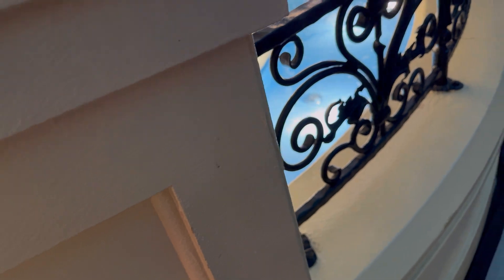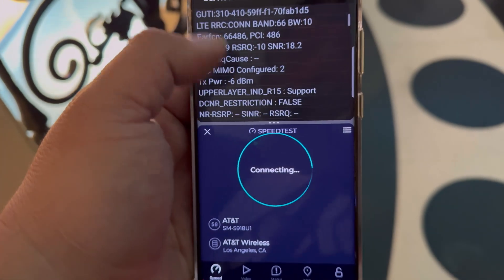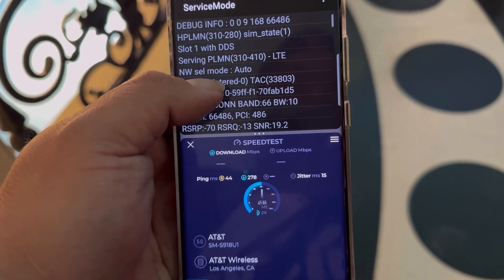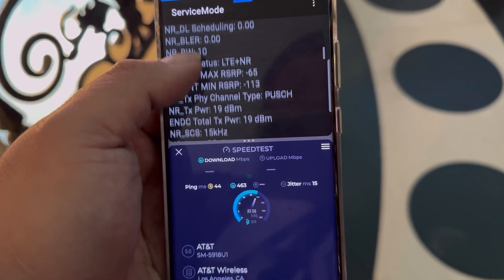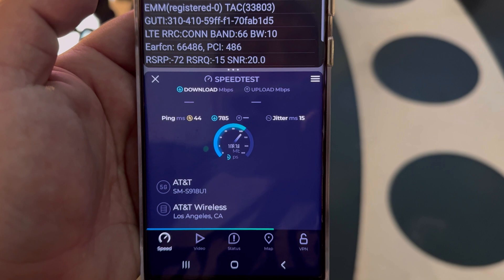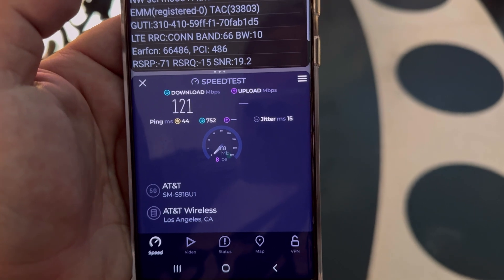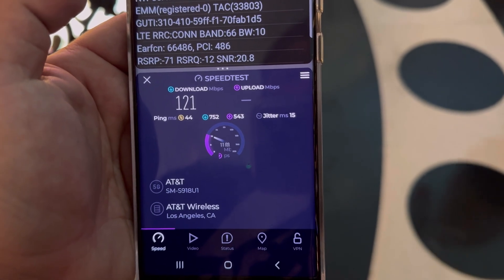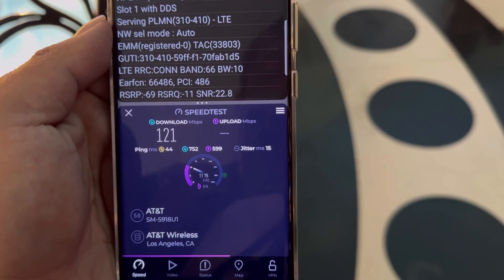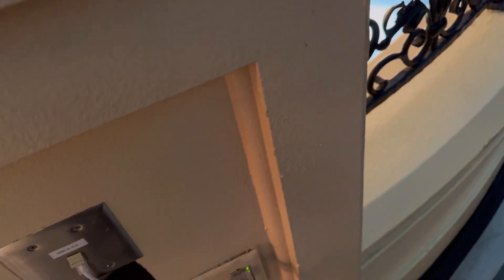Now let's get AT&T at the Paris. 44 ping, 15 jitter. Band 66 10 MHz, band 51, band 22. 121 on the down — AT&T is really struggling here. And 11.3 on the upload.